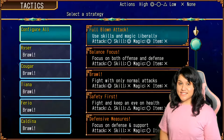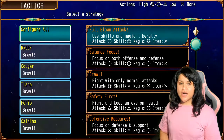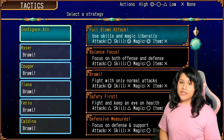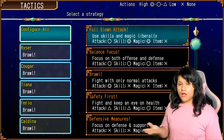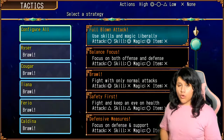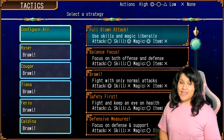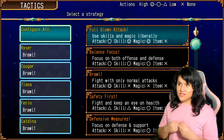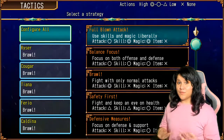Tactics! This section lets players decide what each party member focuses on during battle. You can configure all and let the game decide, or decide individually. This depends on your preference and style — and it's great that we have the freedom of choice.